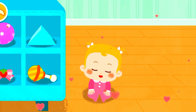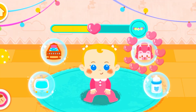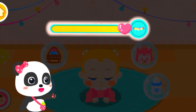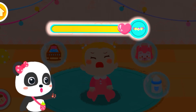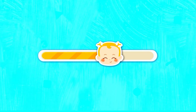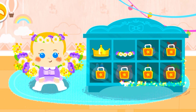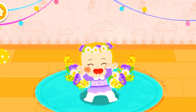Thanks for taking care of little baby Sweetie. When the bar is fully charged with hearts, Little Sister Sweetie will get new headwear. The headwear will be put in the box. Tap on the box to give it a try. Put on nice looking new clothes for her. Wow, it's the flower fairy!